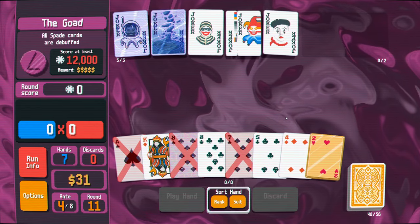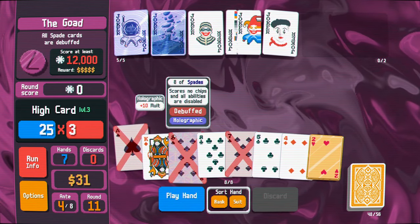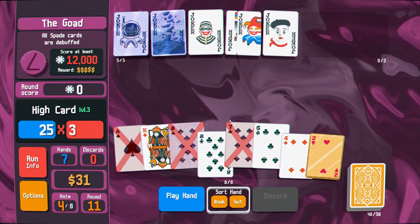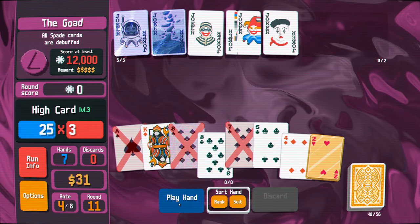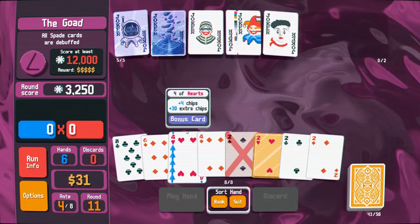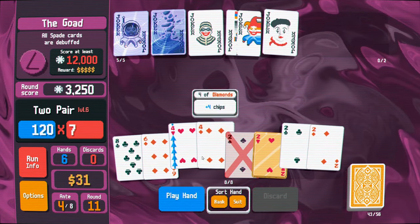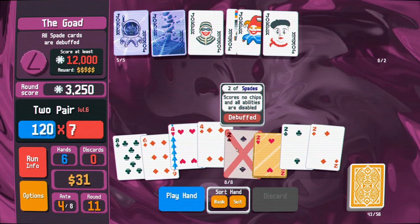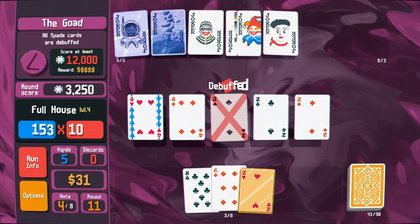Let's see - this is pretty bad. We can just play this, maybe. Get rid of a bunch of cards and hope that I draw something more useful. I'll play a high card here. All right, we got two pair - that's pretty good. Go ahead and play that. Actually, we can play a full house. Is that better than my two pair anymore? Yeah, I mean, it's still a little better. We should play it - hopefully it'll keep leveling up.